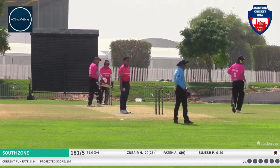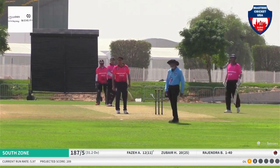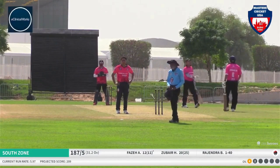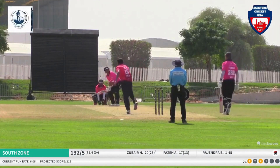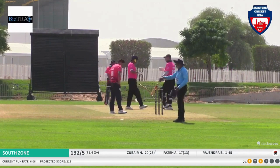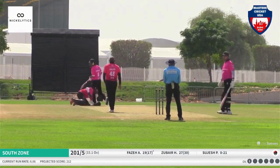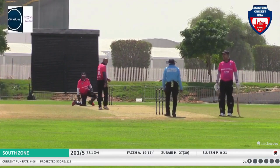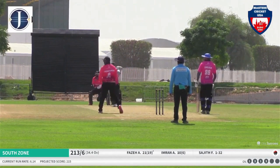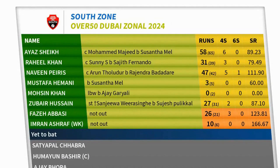Zubair goes down the ground to the pitch of the ball for a boundary. Plays it straight again — almost hitting the cameras — for another boundary there at long-off. Zubair slog sweeps the ball drifting down the leg side from Rajendra for a boundary at deep backward square leg. This is a huge total being posted by South Zone. A stumping — Sujesh dragging it wide outside off stump, seeing the batter coming down the wicket. Good shot, and going to the pitch of the ball is yielding good benefits. With that last-over sprint to the finish line, Zubair and Faze are putting up a good partnership.